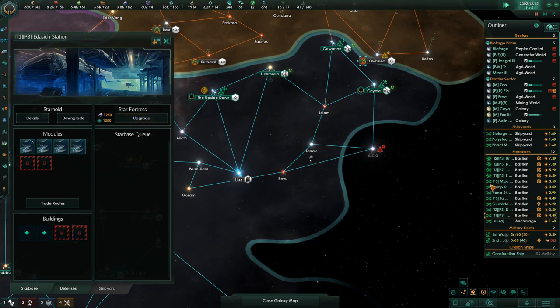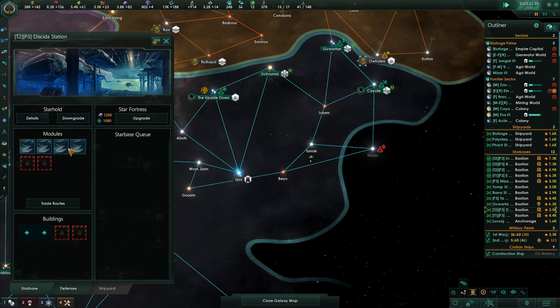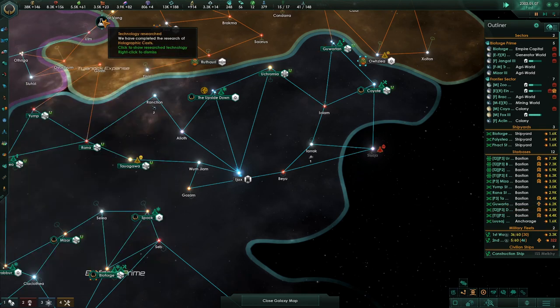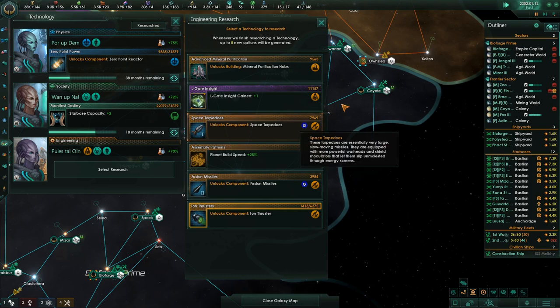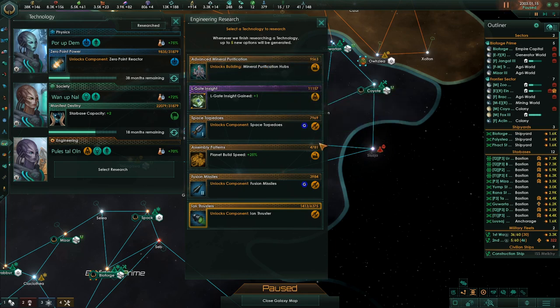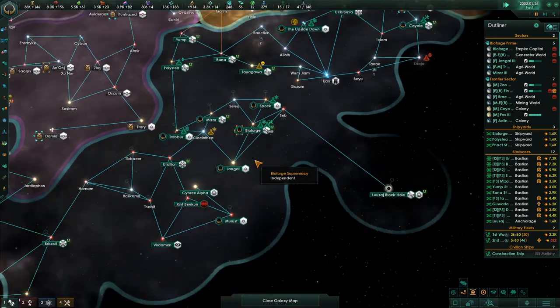Star Fortress — $12.50 to upgrade that. Research complete: Alloy Mega Forges. Mineral Purification Hubs — that's the second upgrade. Planet Build Speed is applicable to colonies really. It's such small research that I'm just going to get it off the board — it'll be done in a minute.